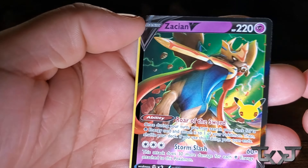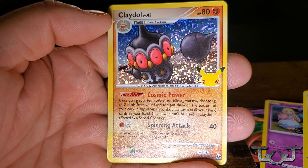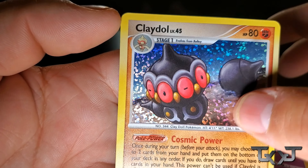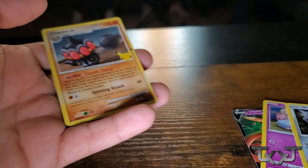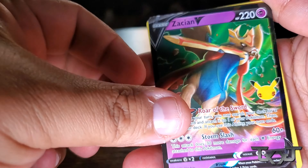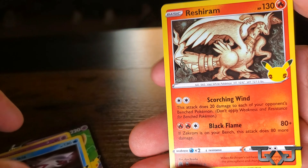Damn! That's a fire pull, bro. Thank you. You looked at it like it was nothing to you. All right, we got a Zacian V here, a Cosmog, a Dialga, and a Claydol — Level 45. And this has a texture to it too. Damn. The whole card's textured. That's dope as hell. This box — it's textured as well. Damn, that's badass. Zacian, Cosmog, Palkia, and a Reshiram.